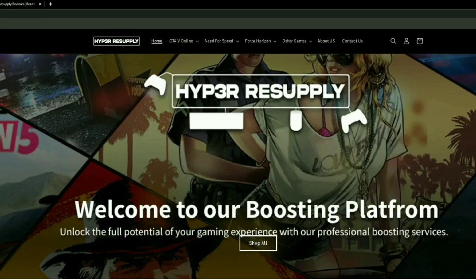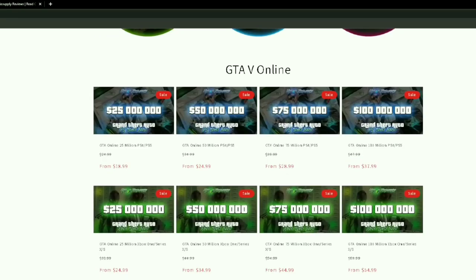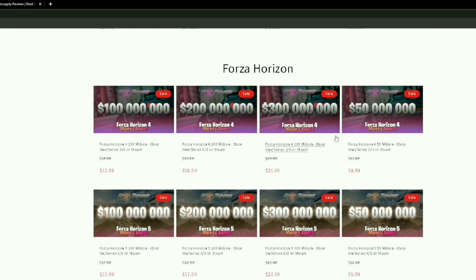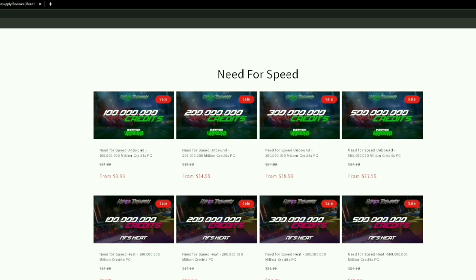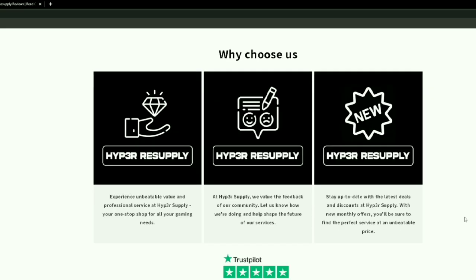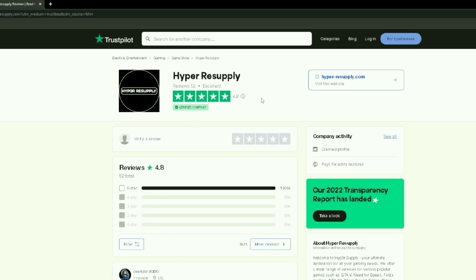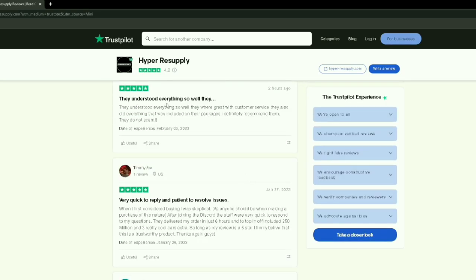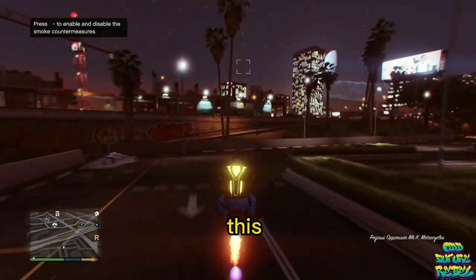HyperResupply.com sells the best modded accounts for GTA 5, Need for Speed, and Forza Horizon. They sell modded accounts for each platform, with the best cheap prices. No other website has the same prices, and they have five-star reviews on Trustpilot, a verified company. Use code REBEL for 10% off your next order.